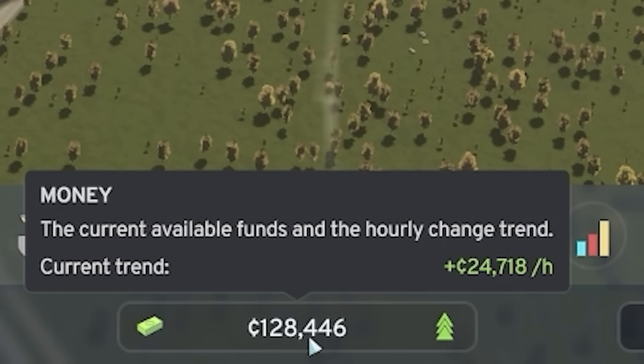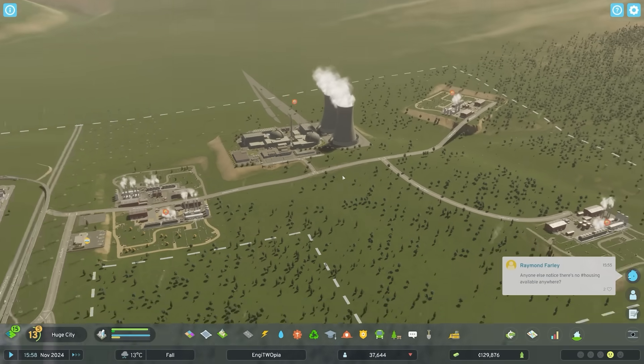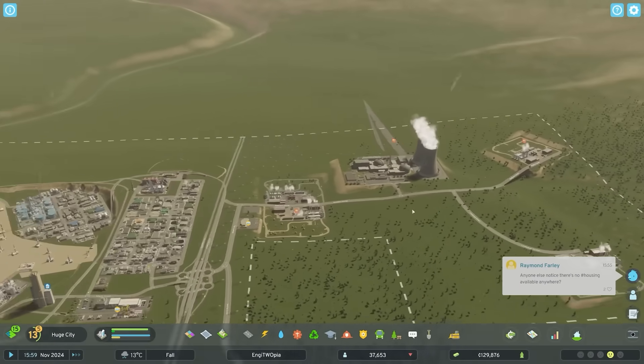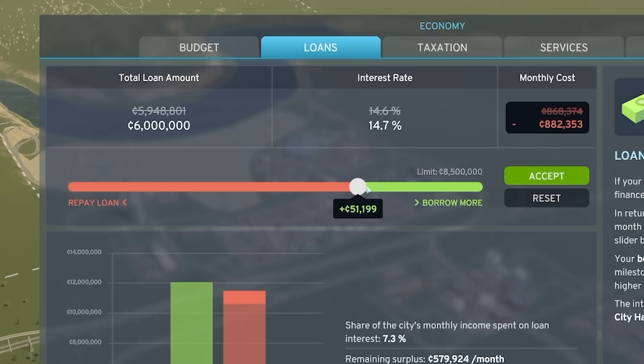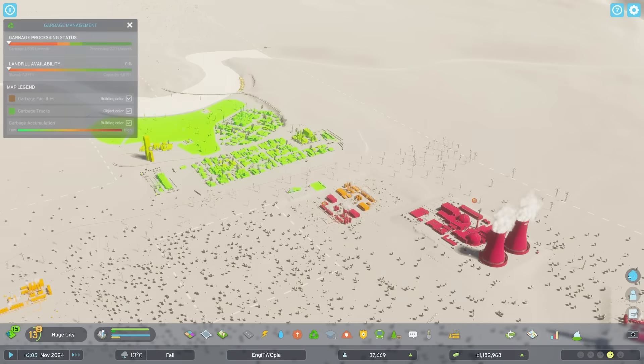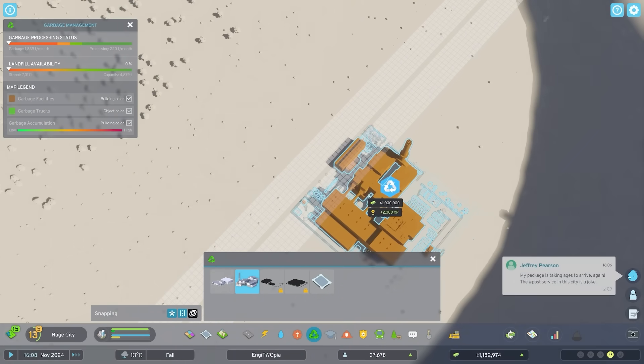Why am I making so little? Oh yeah, because these aren't making the energy they should. I just need to get on this ASAP. I'm taking a loan - borrowing more money, a cheeky million quid loan. Get the incineration plant unlocked and then I'm just going to shove it down here for now.